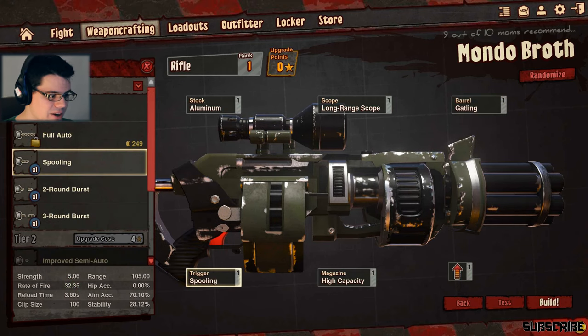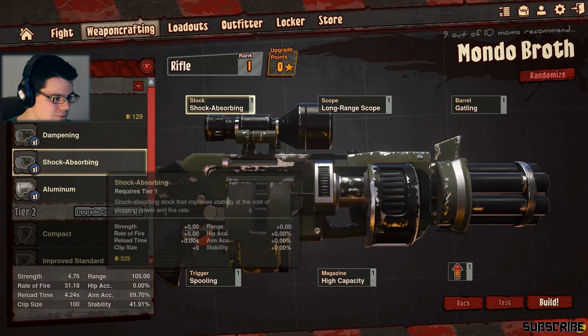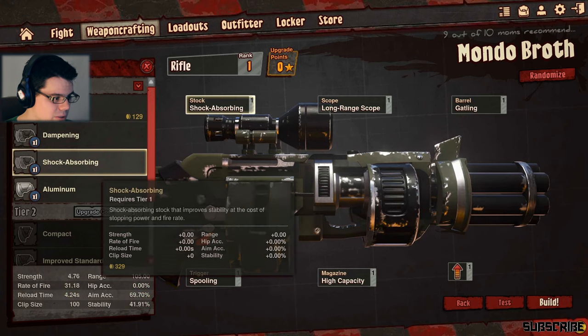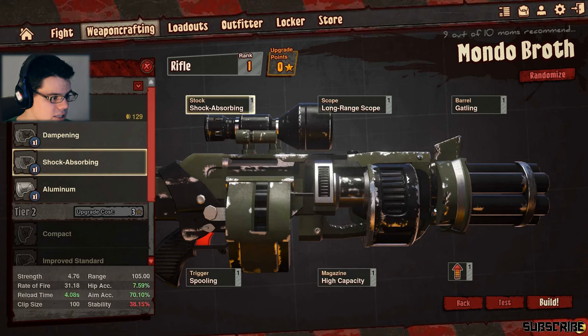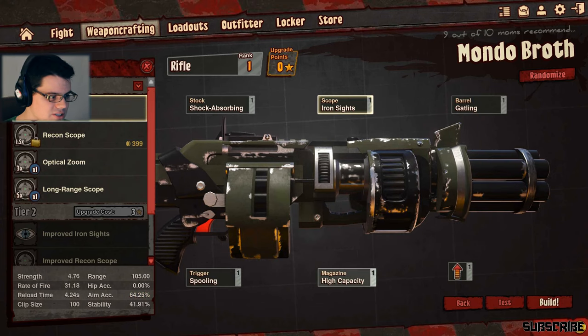Spooling - yes, look at this rate of fire: 32.35. I like it. Stock - being accurate is gonna be important. I think shock absorbing is gonna be where you want to go. Long range scope - don't need that. Iron sights is gonna be just dandy.